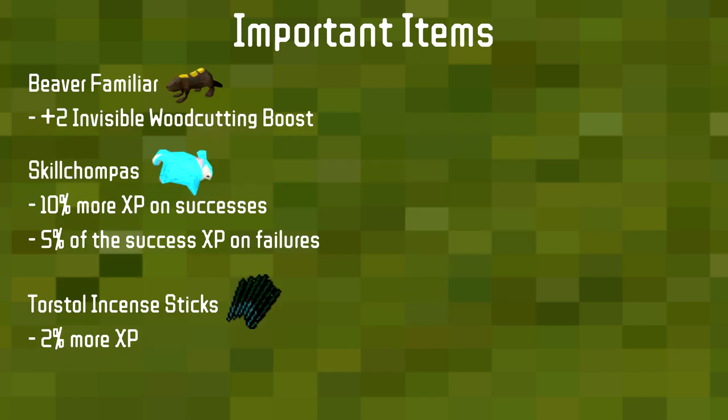The Beaver familiar, like the Ring of Whispers, provides an invisible Woodcutting boost and is the best familiar to use. The only other option would be if you're doing elder trees, where you'd want a Water Fiend familiar instead for a 5% chance to double the log.